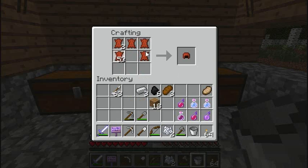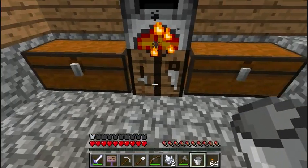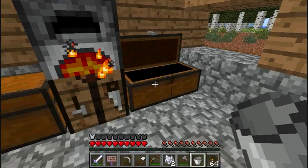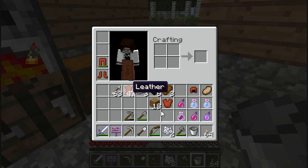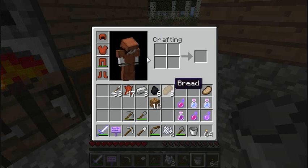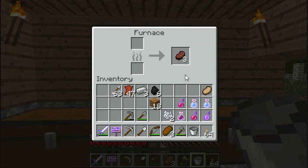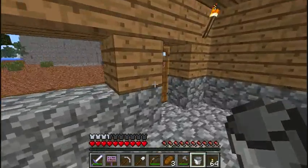Need me a hat, gonna need me some boots. Might as well cover up my manly chest — if only to keep it safe. Sign, get in that chest! Boots, tunic, cap — there we go, like a boss! Got my steak and I've got plenty of food. Now for a scouting mission.